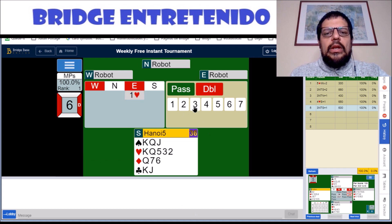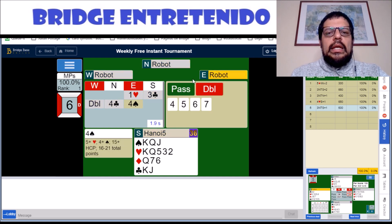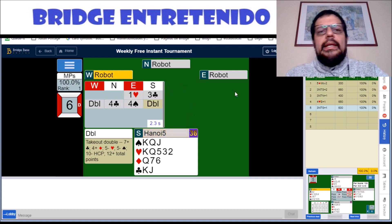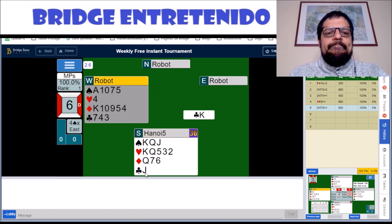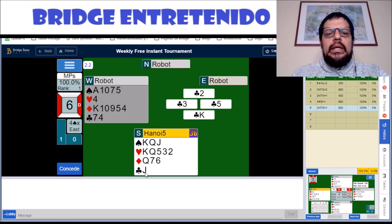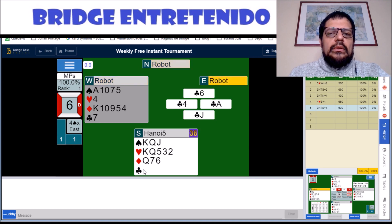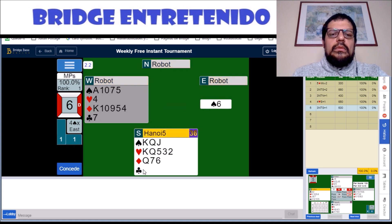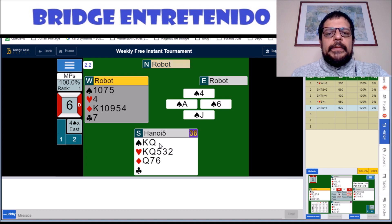Hand number six — we are going to beat three clubs here, very weird. And they get to four spades, which we double happily. Now we can lead our singleton clubs. They let us win, and we have a choice of continuing clubs or going to, for example, spades. Not hard, of course. I think this was the right way to continue.